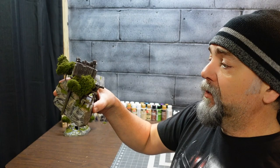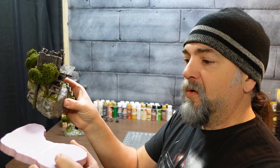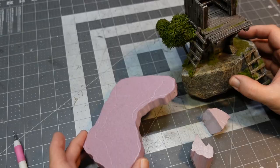Hey everybody, welcome back to Ravenstead — it's time for another build. I wanted to add on to a previous build, the Borderlands overwatch tower. This tower needs a little bit more cover, so I've got a base piece cut out. We're either going to do a palisade wall or a rock wall and add into this piece for something a little bit bigger and more defensible. Watch over my shoulder, let's get something built.